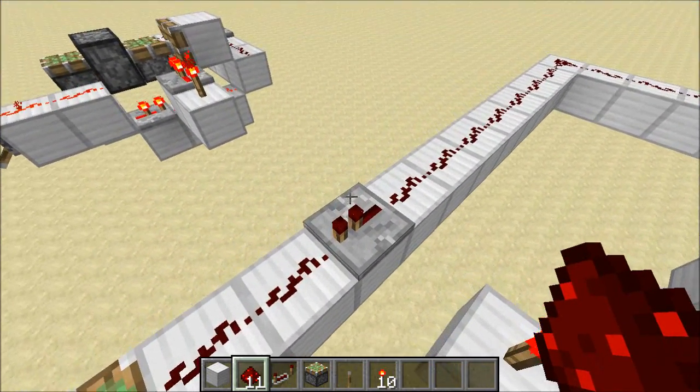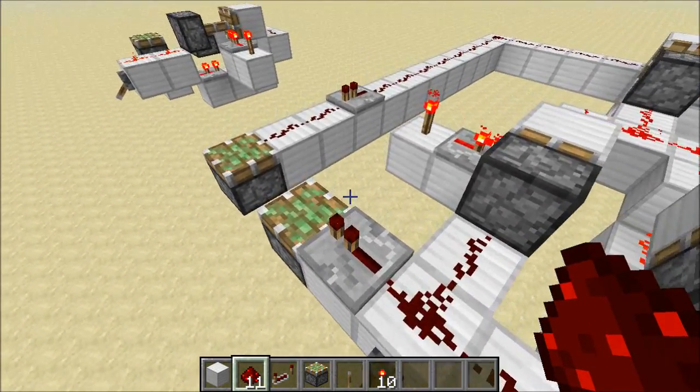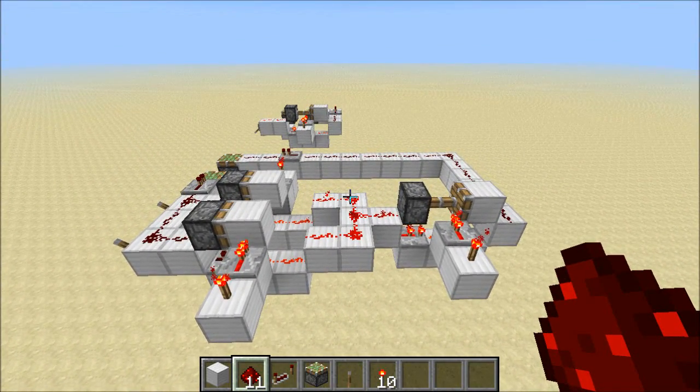And I should just point out, we've only got this repeater over here for a signal extension, and this one's to balance that out. So this is instant, and that is awesome. What this means is that since we have an instant NOT gate and an instant OR gate, we can build any logic gate as an instant gate, and that's amazing.